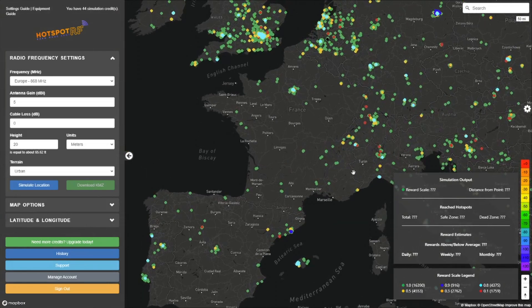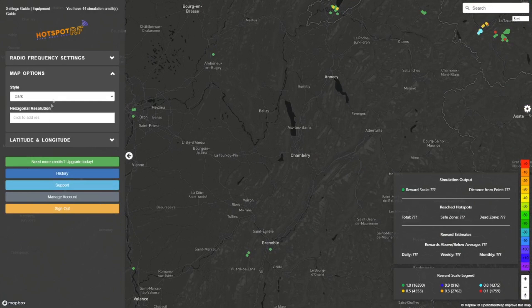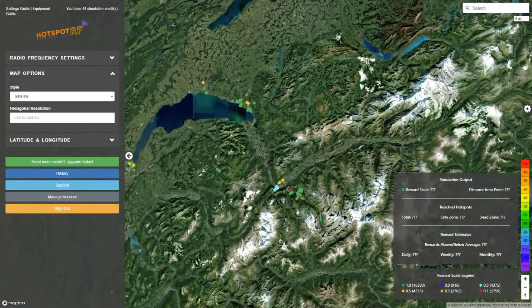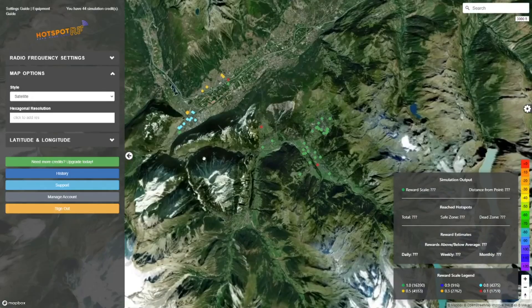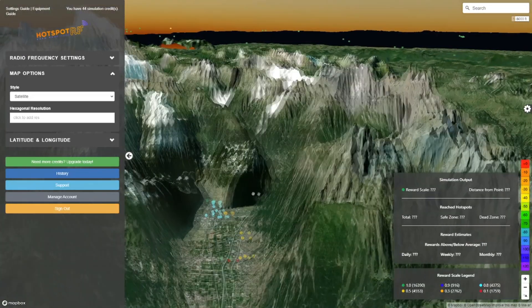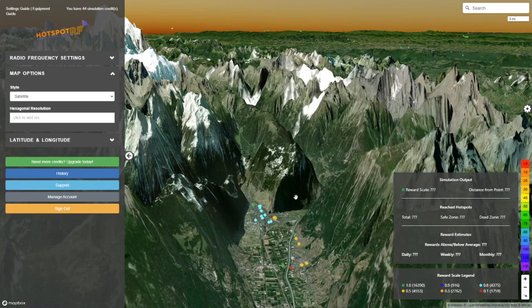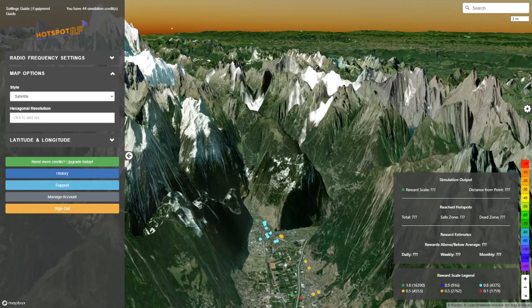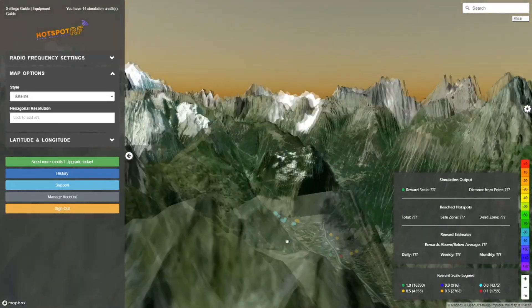Let's go into the mountains. Putting on the terrain feature makes it easier to see what kind of terrain we have. It seems like we have some mountain hotspots right here — let's zoom in. If you right-click you can tilt the view and actually see the terrain. So if you're in an area with a lot of hills, this feature is definitely useful to give you an idea of where to position your hotspot — it's more interesting to put an antenna on high ground rather than inside a valley.